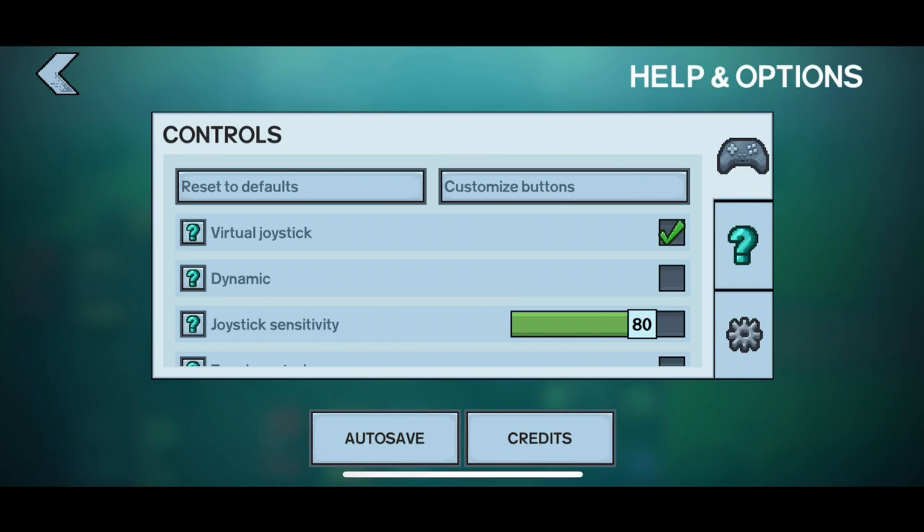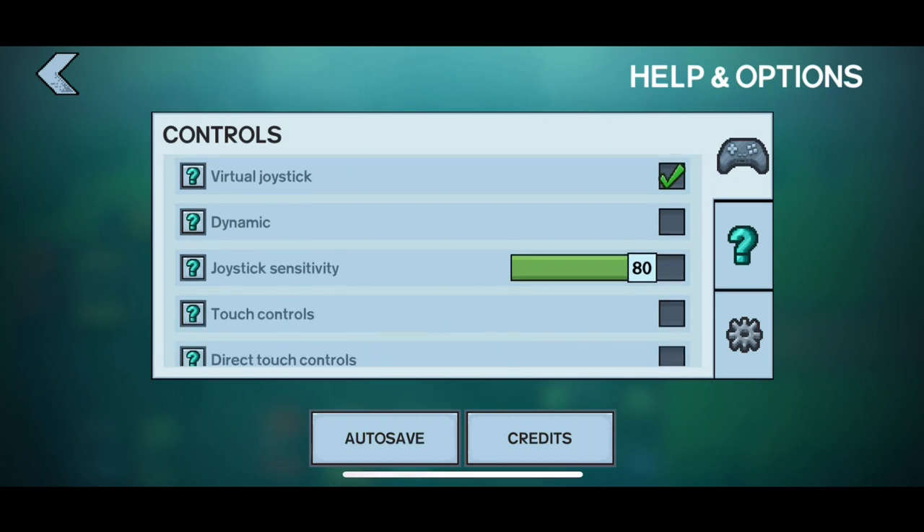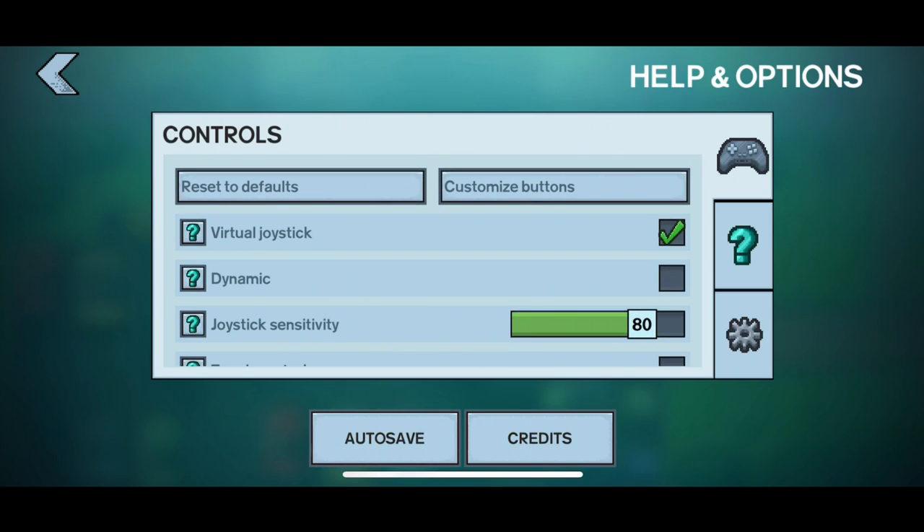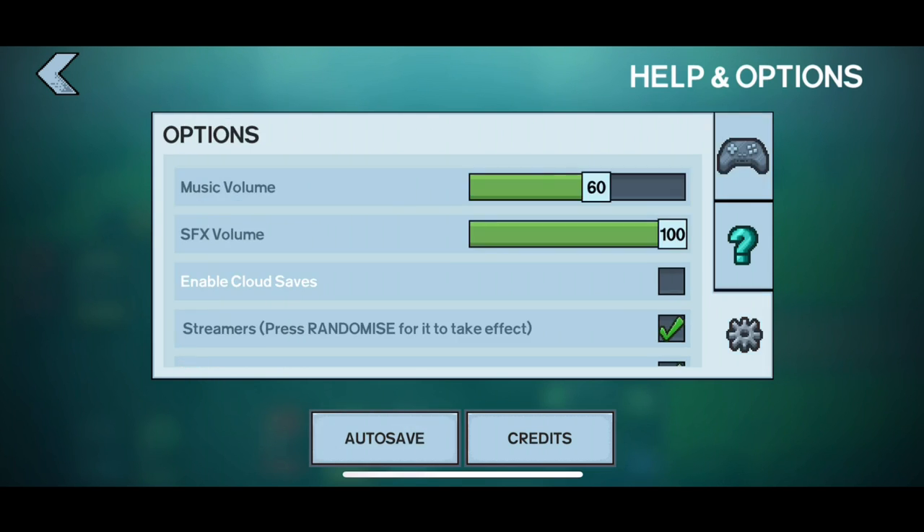There are a number of different ways to play, and these come in the form of basically how you control the game. You can do direct touch controls, touch controls, or a virtual joystick. When you load up the game for the first time you get a series of choices: do you want to tap where your character goes, guide them with a physical joystick, or do you want more of a hybrid kind of style? The choice is yours, which is kind of nice.